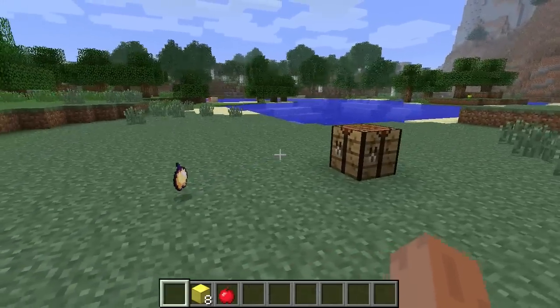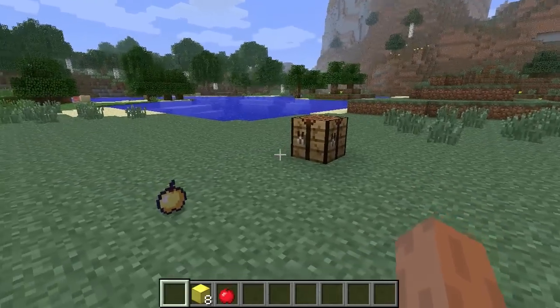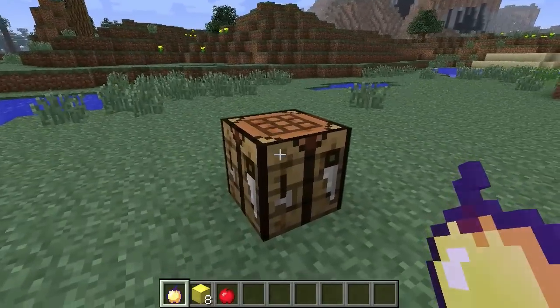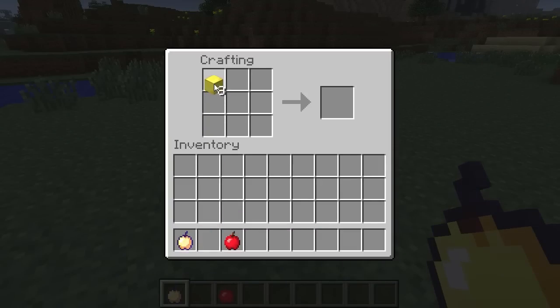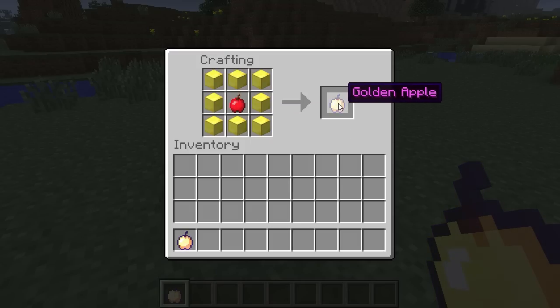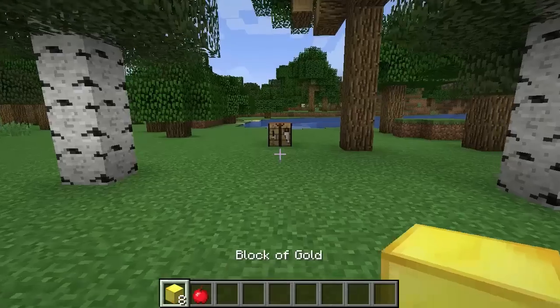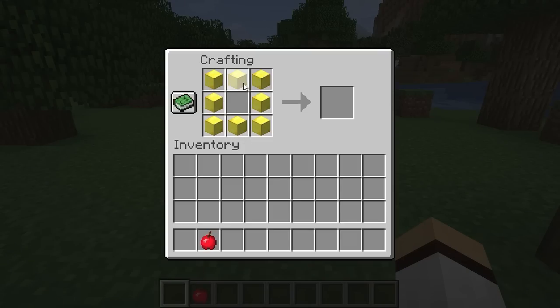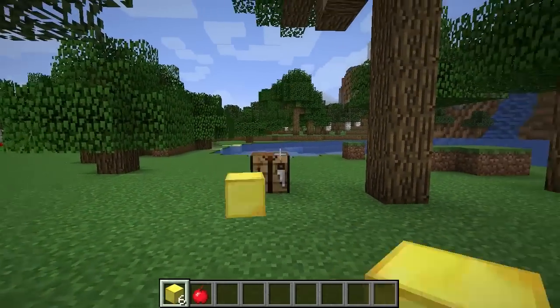Enchanted golden apples were added in release 1.3.1 and up until the 1.9 update you were actually able to craft them. To craft an enchanted golden apple you would need one apple in the middle surrounded by eight gold blocks, so it was quite an expensive recipe. However, with the release of the 1.9 combat update, the crafting recipe for the enchanted golden apple was removed and you can now only find the enchanted apple naturally in your Minecraft world.